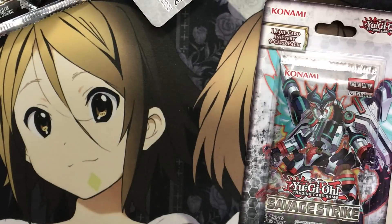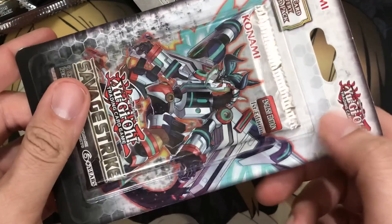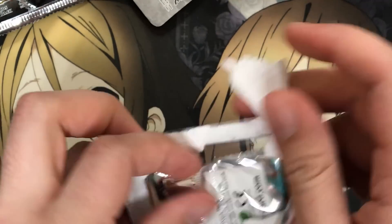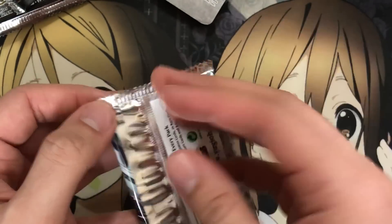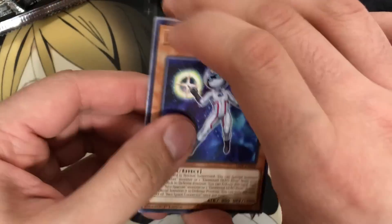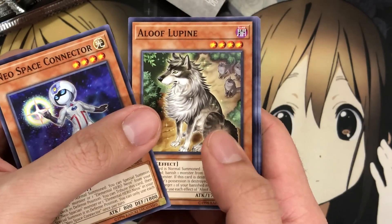For the last pack of Savage Strike, I want to see if I pull an ultra — that means I bought one too many or too few packs. I think the ratios for secret rares are like one in 12, and one in six for an ultra, just like a box. Which isn't too bad overall. Very good for five packs for sure. We start with Neospace Connector, there's a Luf Lupine, Cybers Integrator...